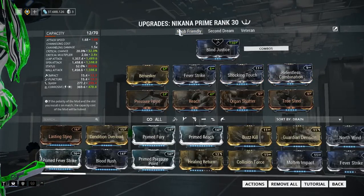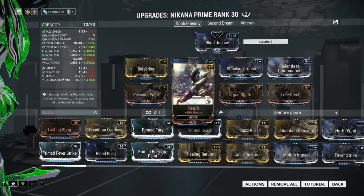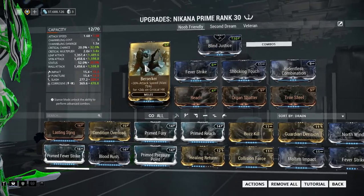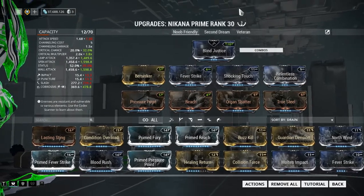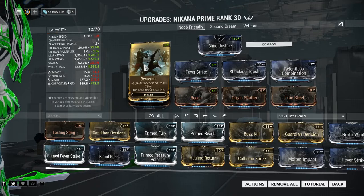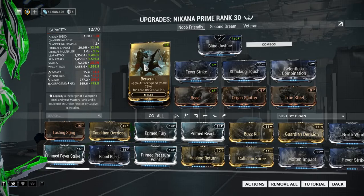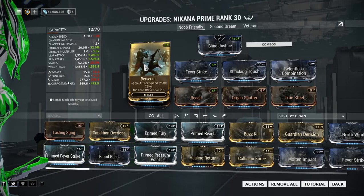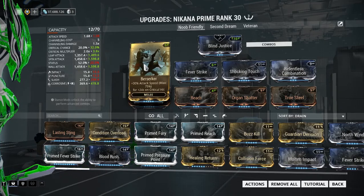That's my veteran setup, we'll go back to that soon. This is my new friend setup. Going into the mods, we've got Pressure Point, Reach, Organ Shatter, True Steel, Berserker, Fever Strike, Shocking Touch, and Relentless Combination. The most difficult mod here would be Berserker, but you have a chance to get that from doing basic Tower 1 Fissures, because it drops from the Corrupted — I think it's the Ancient, if I remember correctly. You can always check the Codex for the drop location of Berserker.